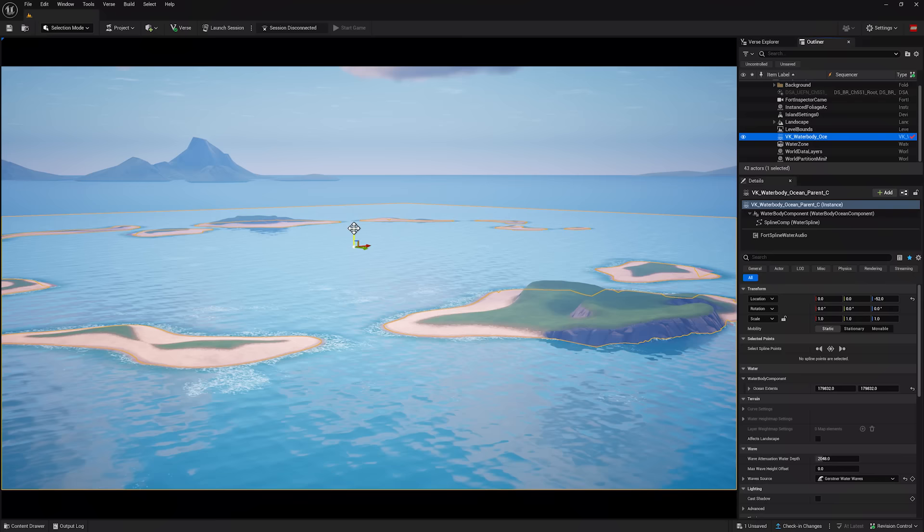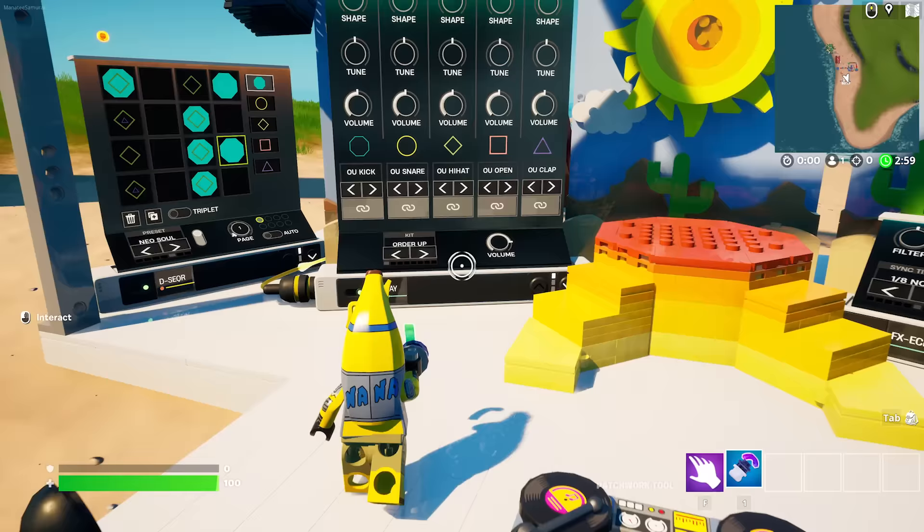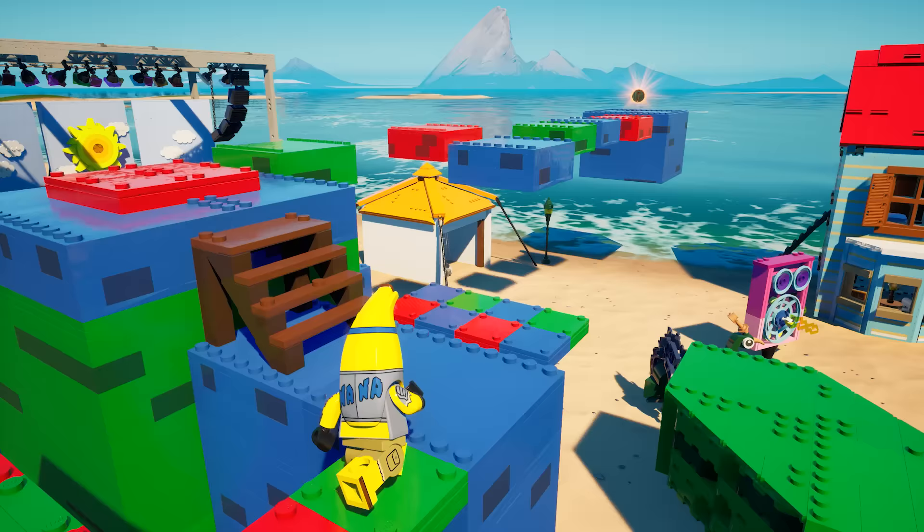Surprise! There's a fourth island for you to explore. The starter island has an open environment with swimmable water and different land formations. You can use this template island to create your own LEGO island experience using the creative phone tool to build, the patchwork devices for music and sound effects, and devices like the prop movers for gameplay. So have fun, and make sure to share your LEGO islands for everyone to experience. See you soon, Bestie!